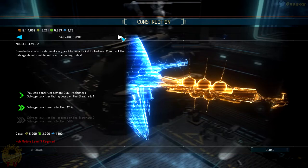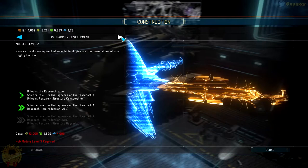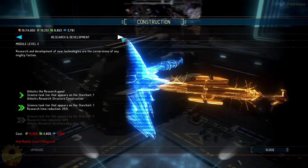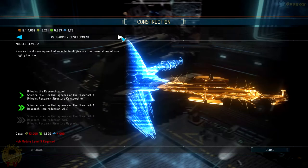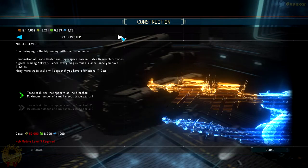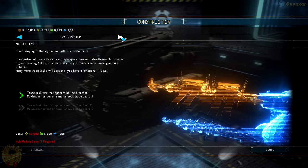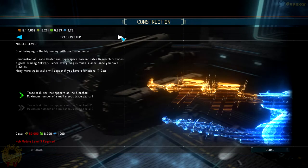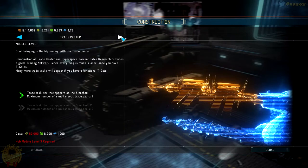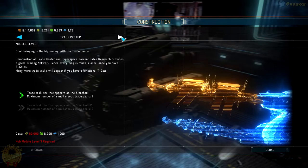I've also got a Mining Ops which is at level 2 now, so we can collect gas and we are more efficient overall. I've got the Salvage Depot upgraded to level 2, and the Research Development things which I'm going to show you right away because this is very important — it's another axis of progression for your character, quite useful.